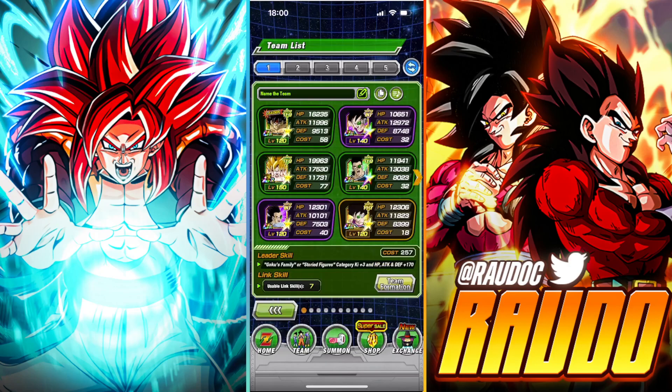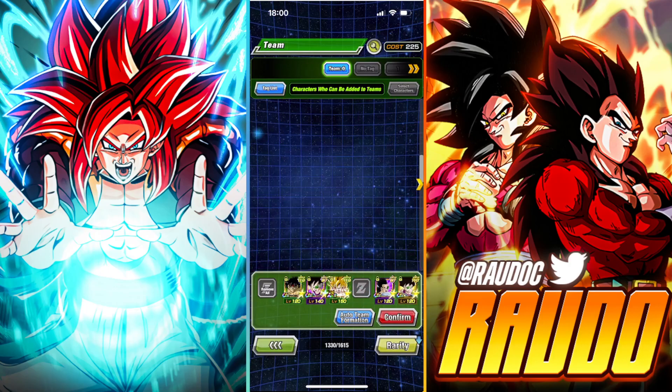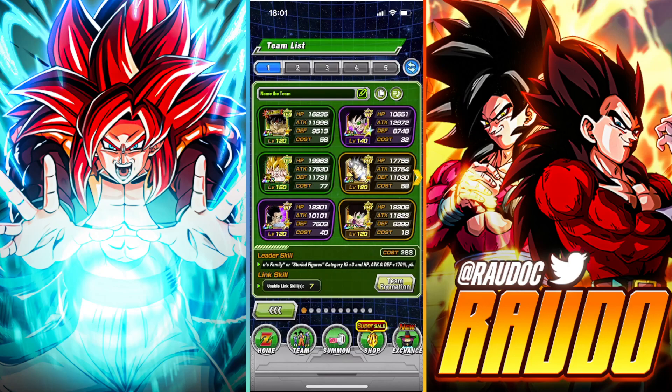We're going to be taking him on his own team — the Goku's Family slash Story Figures team. I want to make a switch; we have four Team Bardock members on the team. I'll take away this Tektor and bring in Kid Goku, just so we can create more orbs on the field and look a bit more comfortable. Let's go ahead and jump into some events and see how good our boy Bardock is going to look.